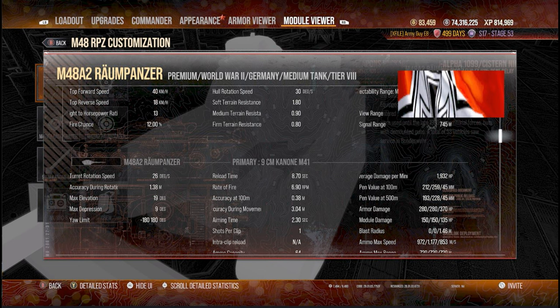You're going to hit the enemy for about 280 hit points on average. The shell velocity for the APCR is 1,177 meters a second, which is a lot better than the Alpha ammo. The accuracy is an okay .38, and the aim time starts at 2.3. So it's not a derpy gun — it's a pretty good tank. Now let's get onto the battlefield and show you how it can perform.